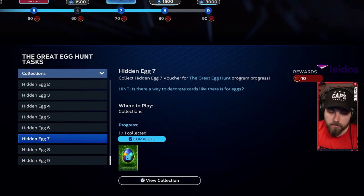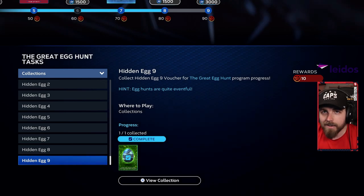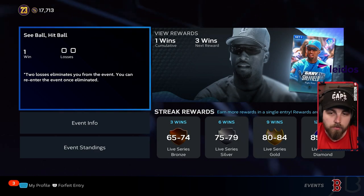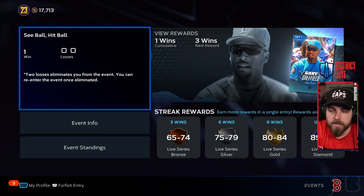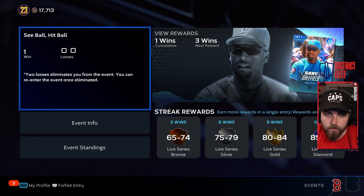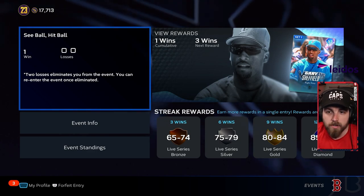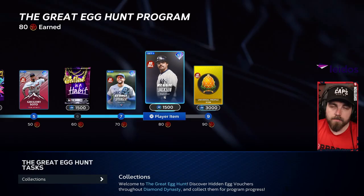Once you've done the CPU game against the Orioles, you'll get hidden egg number eight. Completing the 1,000 parallel XP gives you egg number seven. For egg number nine, go back into Events — currently it's Quick Counts. If you want to rush through walks, this is a good mode since you can get into 3-0 or 2-1 counts. It doesn't appear you have to win; play events and you'll eventually get it.